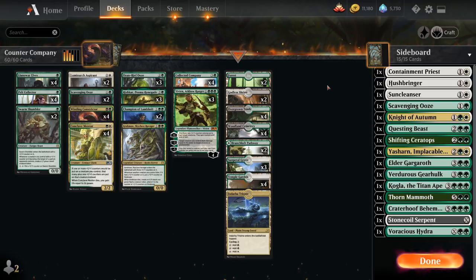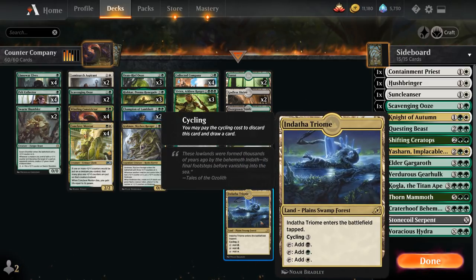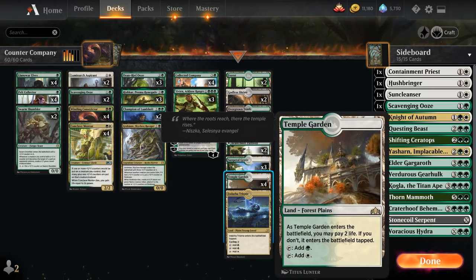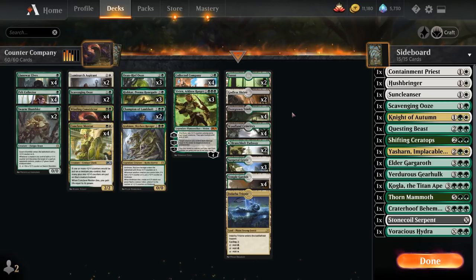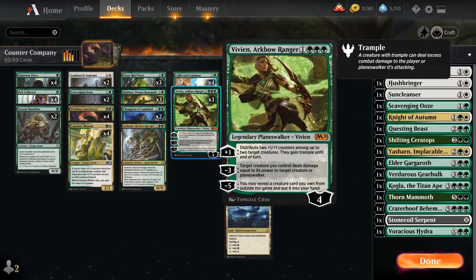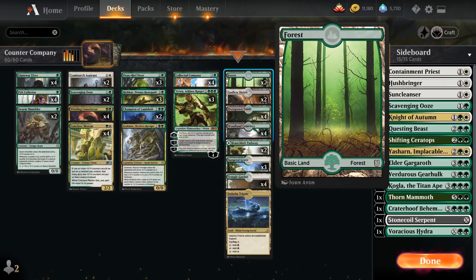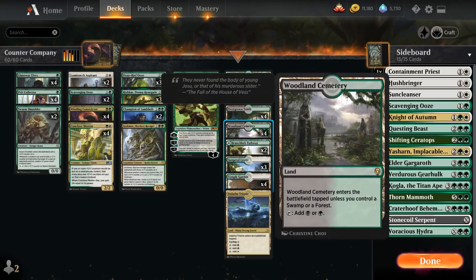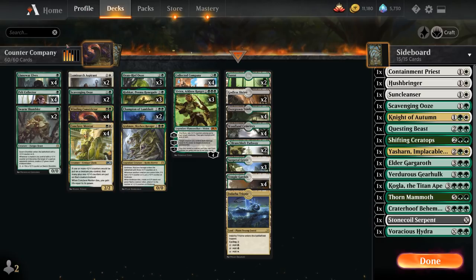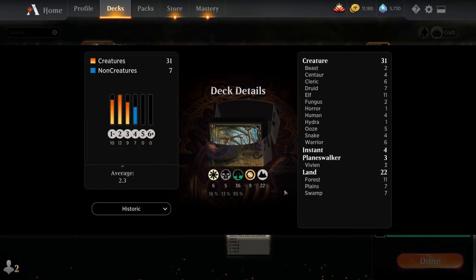Quickly going over the mana base: we've got a singleton copy of Indatha Triome, which can fix mana nicely but comes into play tapped. Ten shocklands between four copies of Temple Garden, four copies of Overgrown Tomb, and two copies of Godless Shrine — the only non-green producing land in the deck. We also have two Basic Forests, four Woodland Cemetery, three Sunpetal Grove, and two Branchloft Pathway. That's our deck — now let's jump into some games.